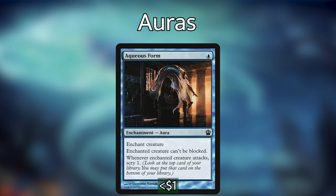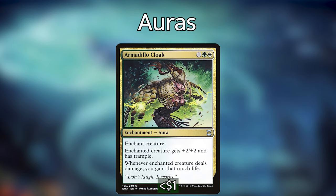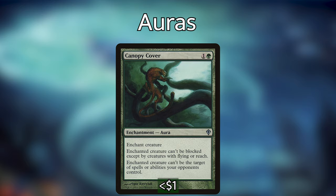Armadillo Cloak gives the enchanted creature +2/+2 and trample, and whenever it deals damage we gain that much life — effectively trample and lifelink. Trample is almost as good as unblockable because even if opponents try to chump block, they're still taking a lot of damage. Canopy Cover is very powerful: the enchanted creature can't be blocked except by creatures with flying or reach, and it can't be targeted by spells or abilities opponents control. Since Tuvasa is going to be a very large threat, making her untargetable is huge — it feels really bad suiting her up with five or six auras just to have her destroyed.